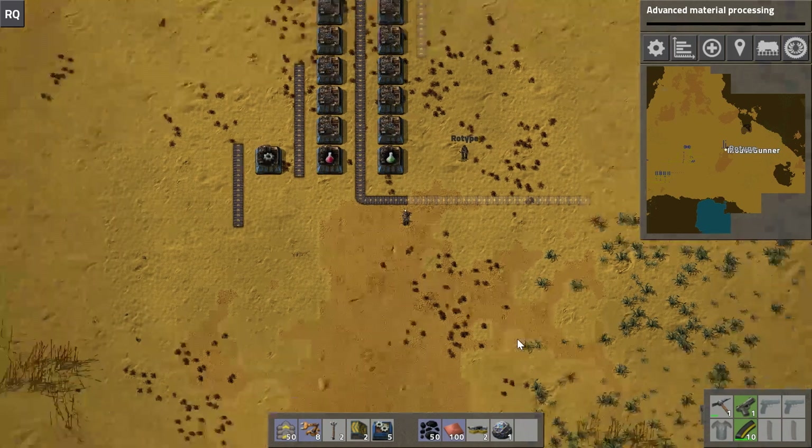Speaking of iron plates, it looks like we're a little low on them. Our hodgepodge green circuit factory is sucking them all up, although we're not even producing that much. Looking at the saturation of the belts: the iron plate belt is very unsaturated. I'll skip the melting area and look at the ore belt — also unsaturated. So I'm just going to go ahead and assume we need more ore.